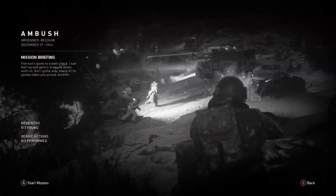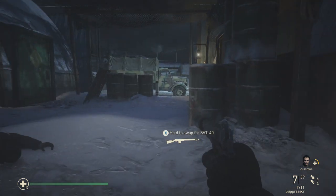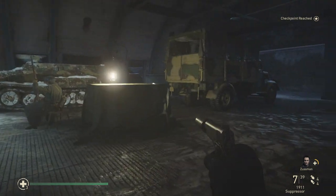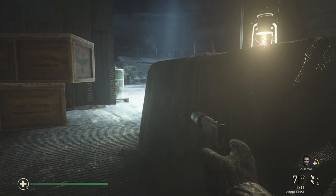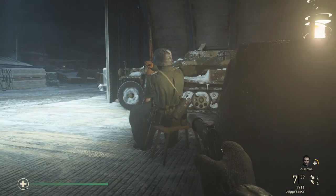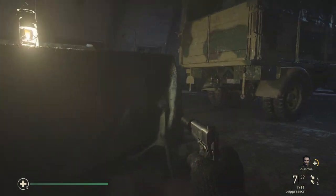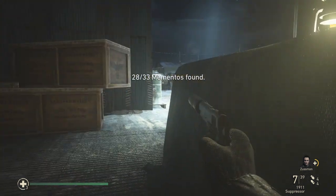Jumping into Ambush — these ones are pretty spread out throughout this mission. Only one of them is really difficult to find, mainly because it involves going through a door you wouldn't normally have to in a room you wouldn't actually go into. The first one: this is the sneaking portion as you're moving through the camp. Once you get inside, I just stick to the right-hand side. You'll come up to this guy who's sitting here cleaning his rifle, and right there sitting on the table is going to be the first Memento, Memento number 28, for this mission.